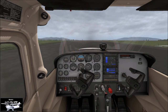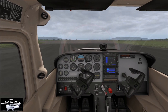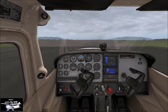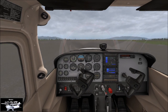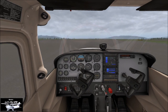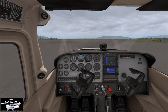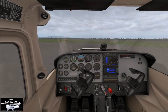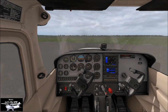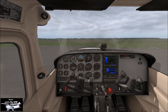Coming up to our run-up bay, we'll turn in here and point our aircraft over to 274. Let's get ourselves pointed around that way — 270 being west. Let's get our handbrake on.